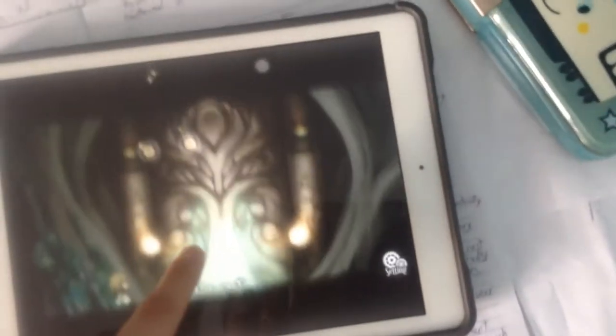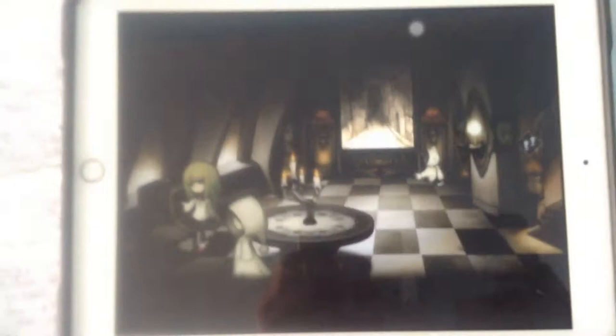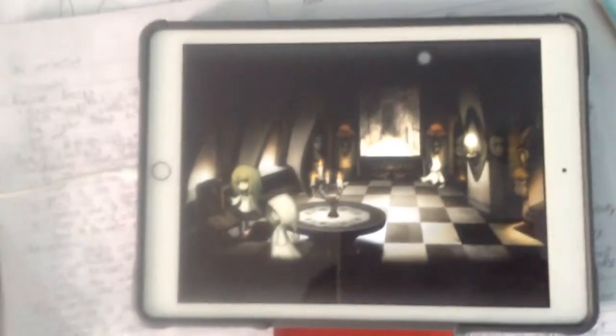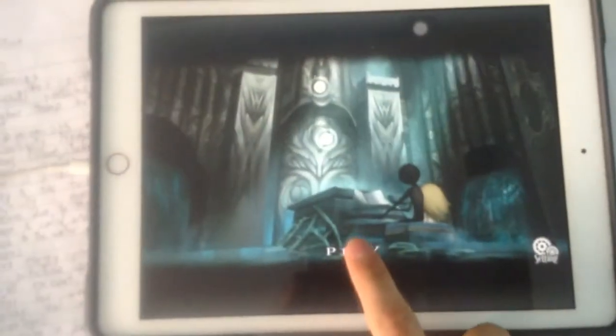I tried looking around, and after looking around I noticed that the painting was kind of flashy. I went in and tried clicking on it, and it triggered a cutscene. It doesn't trigger anymore because I already did it. But after the cutscene, you'll end up over here. Then there should be an exclamation point on the piano — if you click on that, you will end up playing this song.